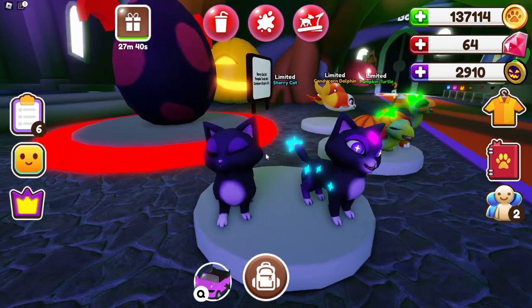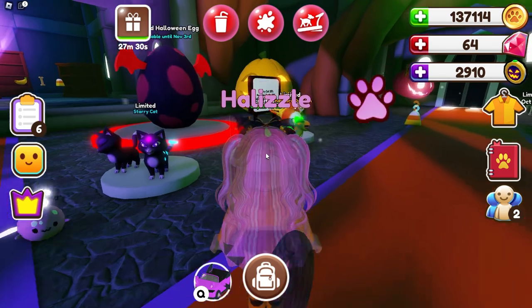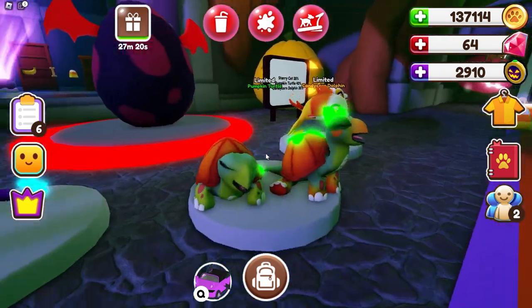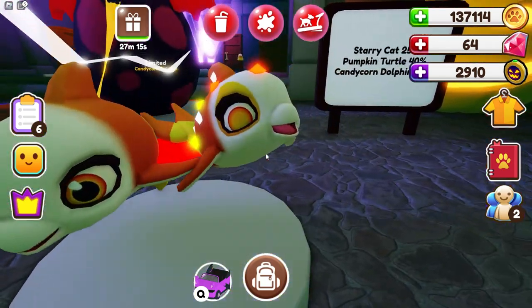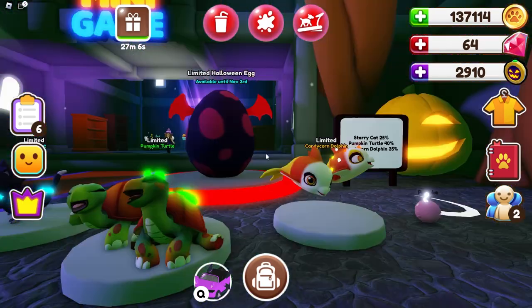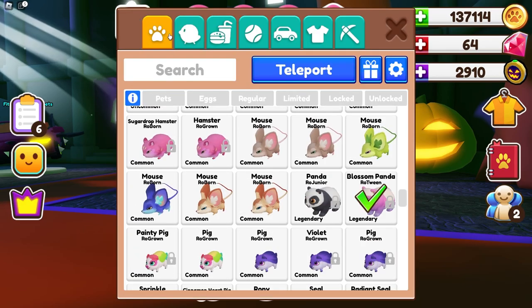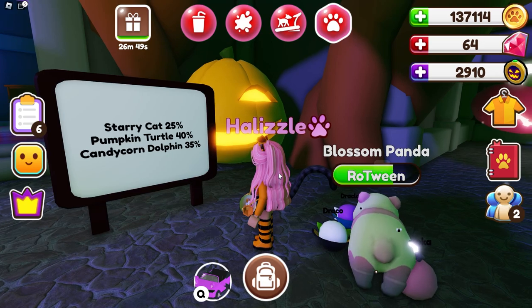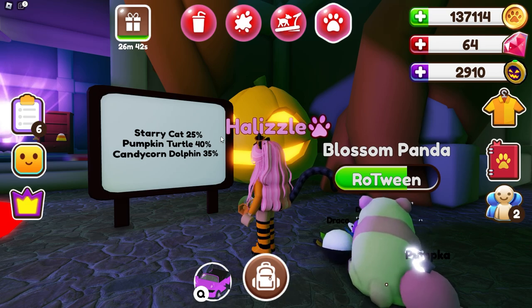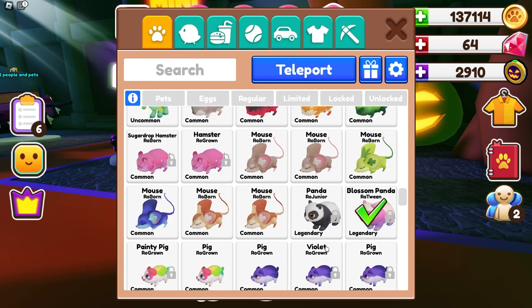So these are the pets that we can collect right here. We have the starry cat — how cute is it as a shiny? I'm so excited to get this. As you guys can see, I am a cat for Halloween; I probably will be one for real life this Halloween. We also have the pumpkin turtle — how cute is that? And then lastly, we have the candy corn dolphin, which is inspired by an artist. This is what it looks like as a shiny, so cute. The egg is super cool looking. Definitely need to buy one of those to save in my egg collection. The starry cat looks like it's going to be the more rare pet, then we have the pumpkin turtle at 40%, and then the candy corn dolphin at 35%.